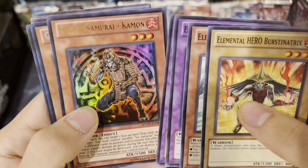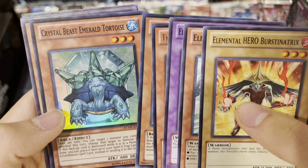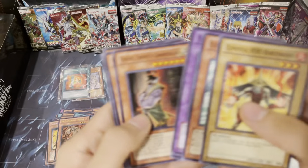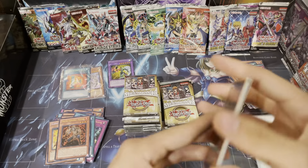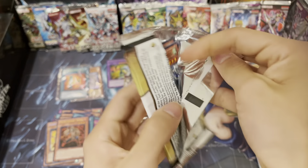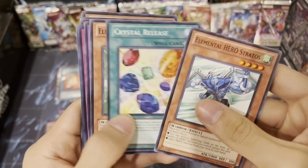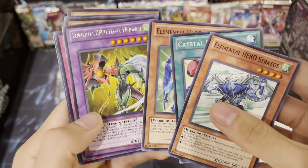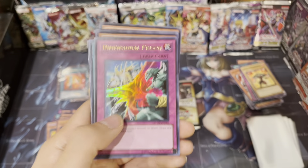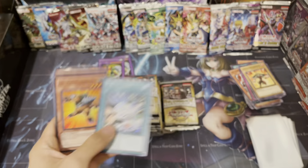The Six Samurai - common. Another Laquari, screw it, let's go for a playset. Another Tortoise. Another Stratos! The commons are really good. Prisma, another Flame Wingman - I'll put that right there. Another D-Prison. What is going on? Destiny Draw and another Grandpa.